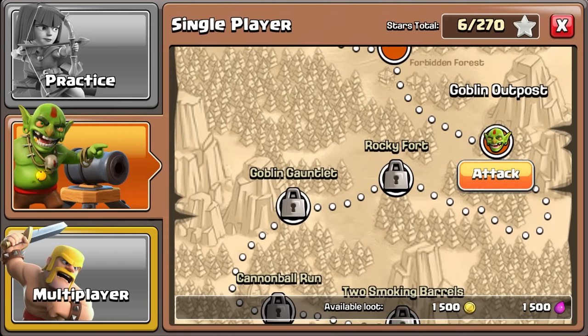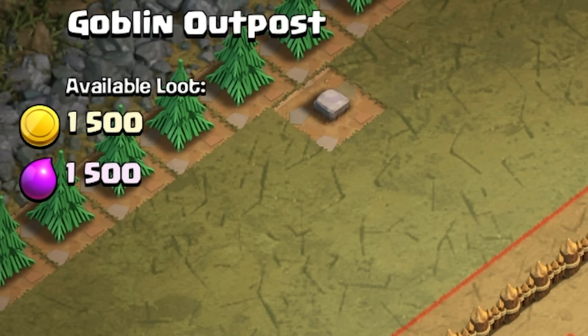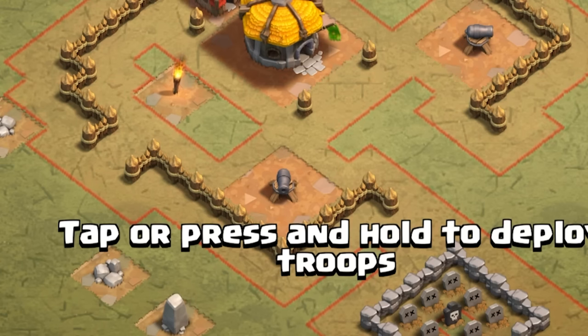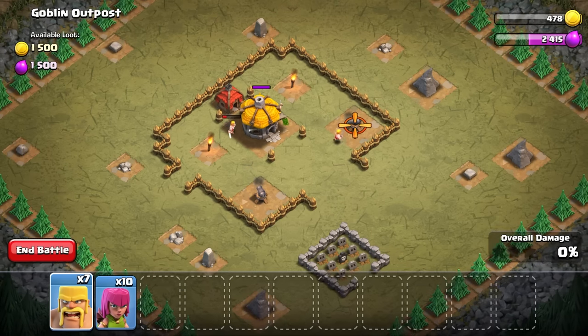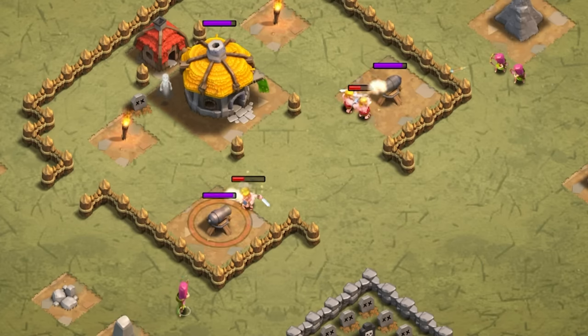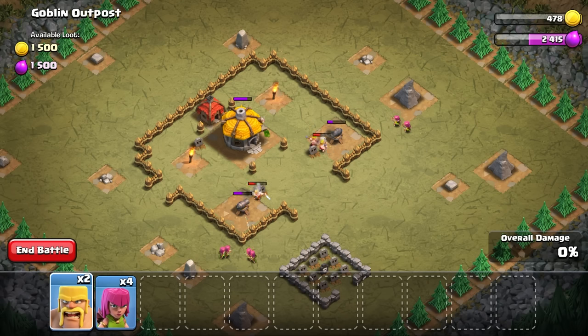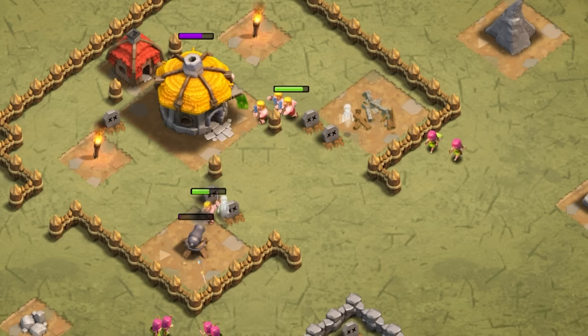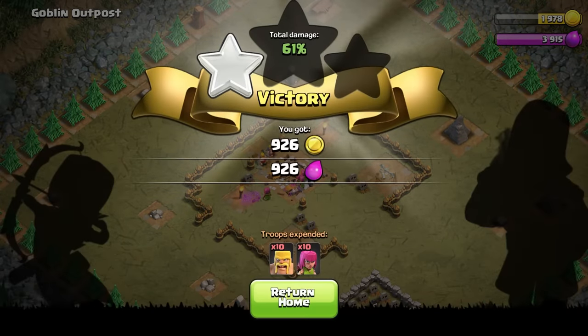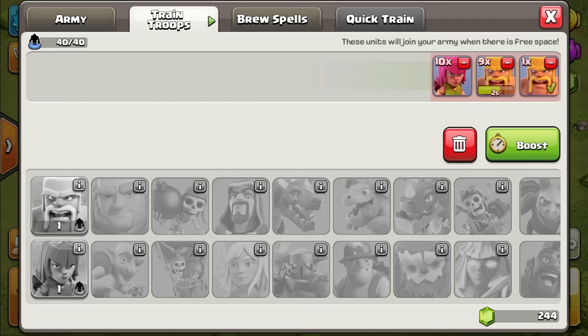Let's take out the goblin outpost — quite a lot of loot here, 1,500 of each. I'll sacrifice a couple of barbarians to check those gaps aren't traps. Looks good! Let's take out the cannons — archers around the outside doing damage while the cannons are distracted by the barbarians. That is teamwork. Get them all involved, they take out the rest of the base. Three stars! We've got some cash, so we'll train a load more army.